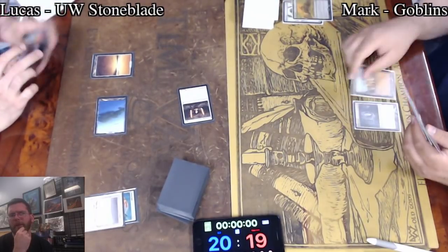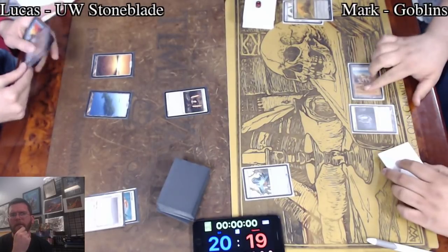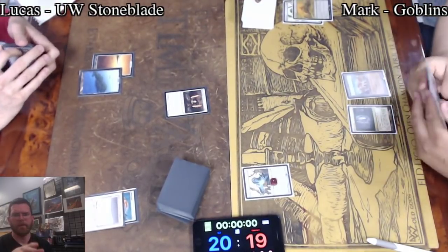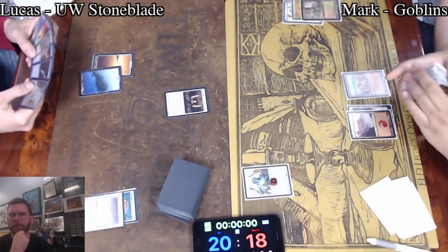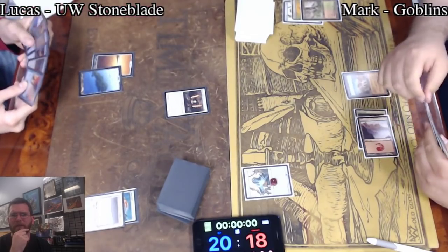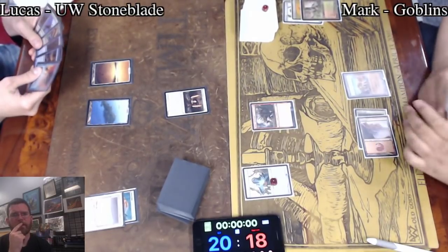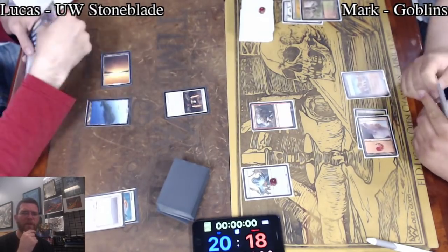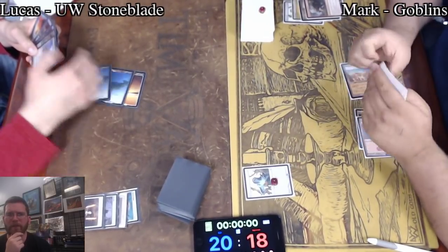Mark end step using Wasteland — I actually disagree with that, there's no real benefit to doing it on their end step when he could just do it on his turn. Aether Vial coming down off of Rishadan Port. Lucas passed back. Aether Vial ticking up. He's going to look to put in the Umezawa's Jitte during the end step and then equip and start swinging with it. And Goblin Cratermaker — that is a pain. He's got the 1-mana open; he's going to be able to respond to a Swords to Plowshares from Lucas by killing the Stoneforge Mystic. Cratermaker is just fantastic right now — a 2-for-1, with 2 high-quality cards being taken: a Swords to Plowshares and a Stoneforge Mystic.